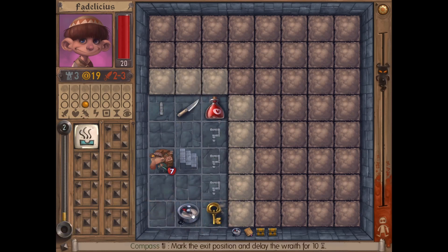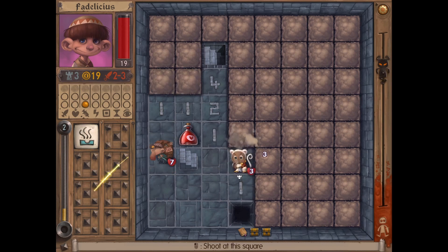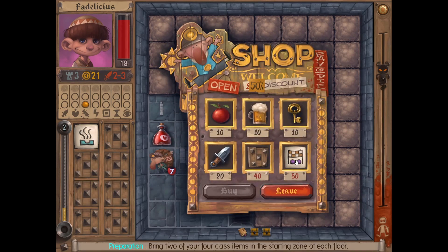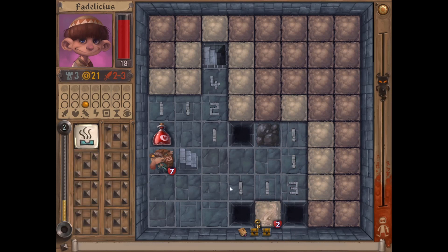We got ourselves... we can do that already. This is a monster, so let's attack it. Keep that here. What do you have? Oh, that's not bad. That's a monster. That's open. And again, this monster — goddammit.